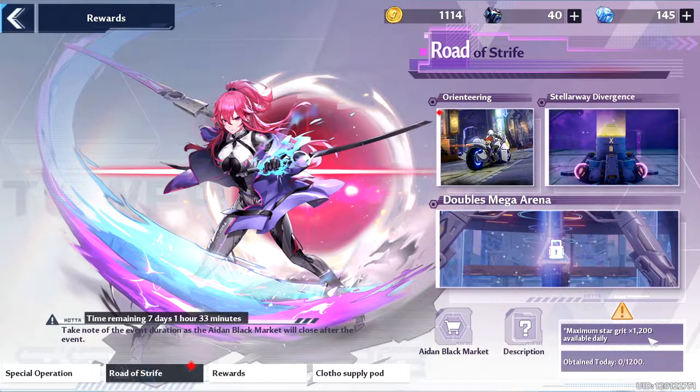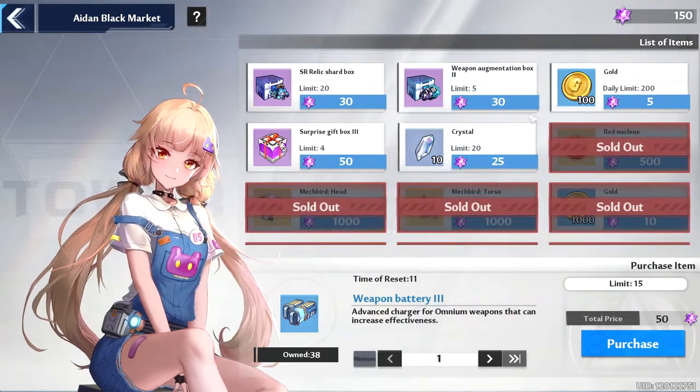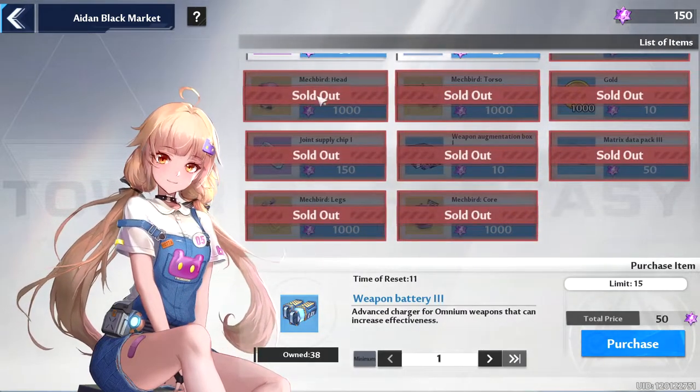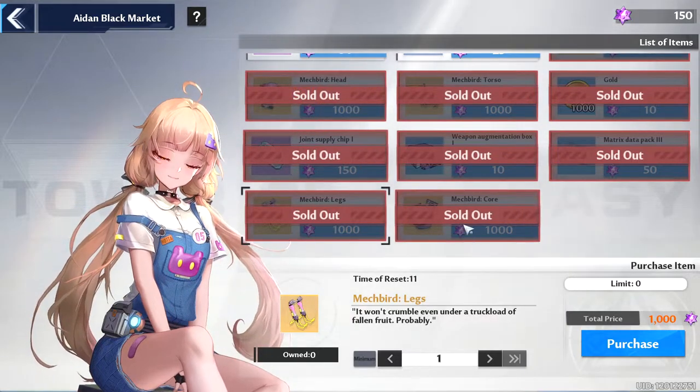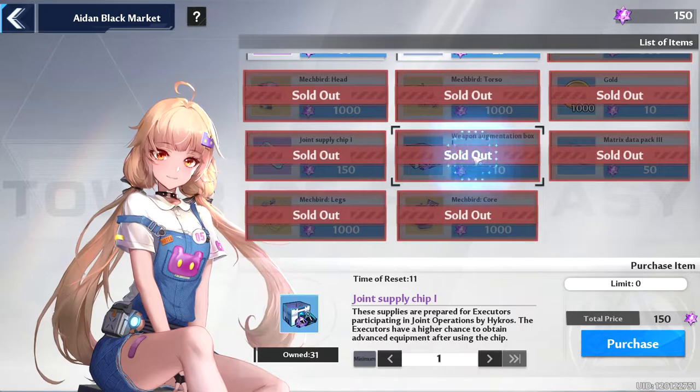The daily that you were able to get was 1.2k. And all you had to do is mainly save that up over the last week or so, and you were able to buy all the pieces available for the mech bird. Simple enough. So I rode out, bought every single piece, and then with the extra amount that I had saved up, I bought other stuff.